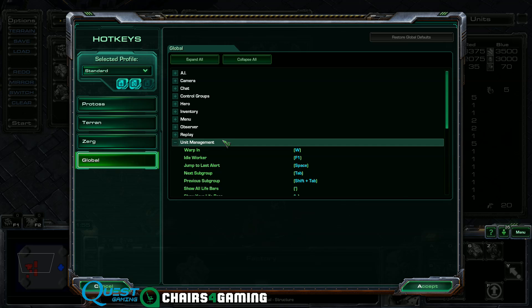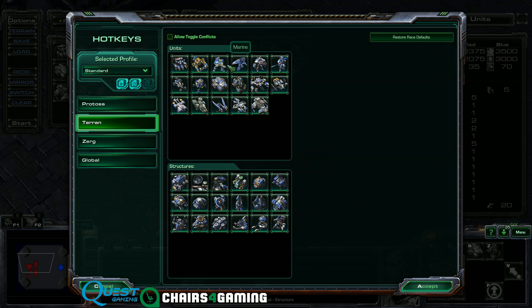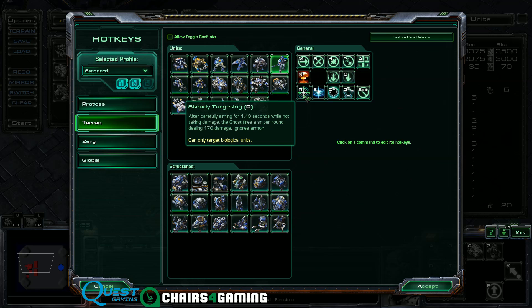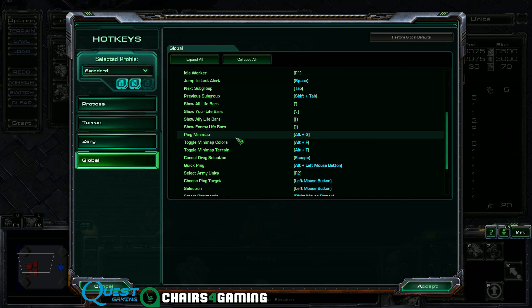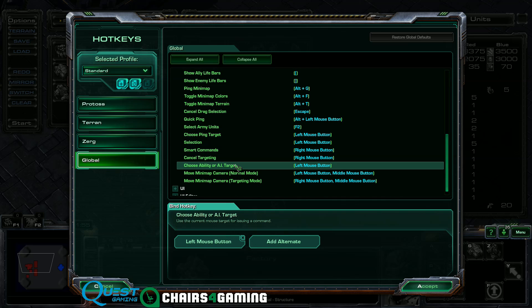If you're curious what Rapid Fire is, it's basically binding the same action that your left click does to the same key you'd use to cast an ability. For example, the Ghost — we see that Steady Targeting is set to R. What we want to do is go into the global tab of hotkeys, down to unit management, and there is a 'choose ability or AI target.' Normally this is your left mouse button, but I add an alternate and set it to R, which allows me to spam out attacks very quickly.